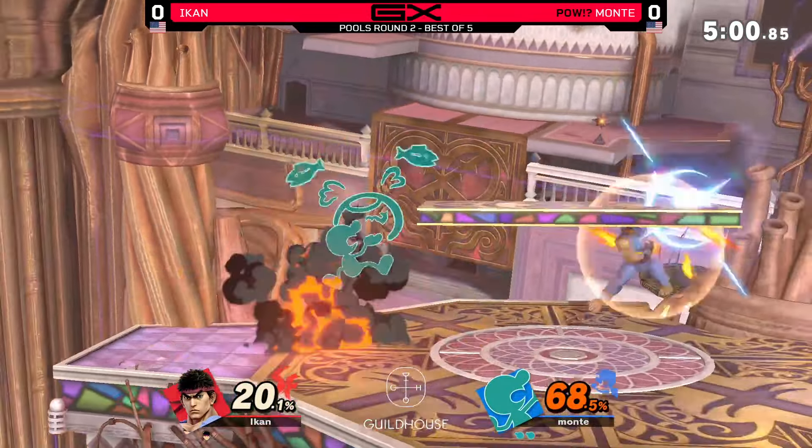A lot of fireball pressure right here, but gets a little bit of oil on him. We'll take 20% just to get 68 on the second stock — we need everything we can get. Catches the landing with the Nair, empty hop to try to keep him up with these up airs. Monty's been doing such a good job controlling the center of this stage — it really feels like Iken's back is to the corner every single time.